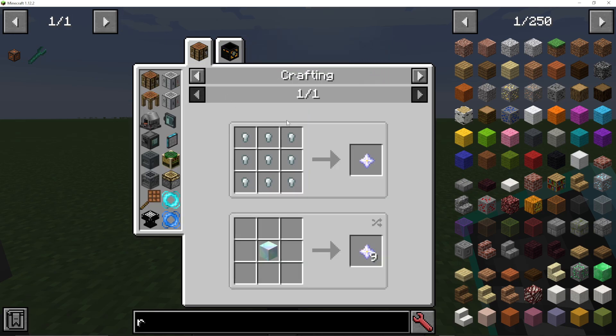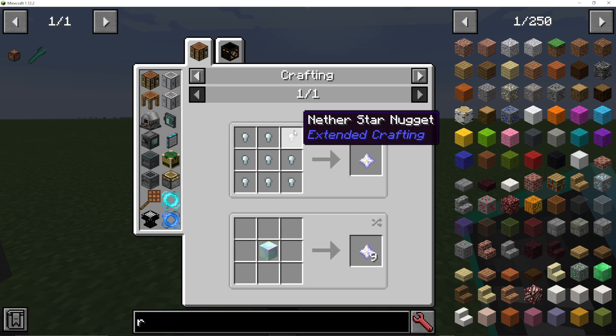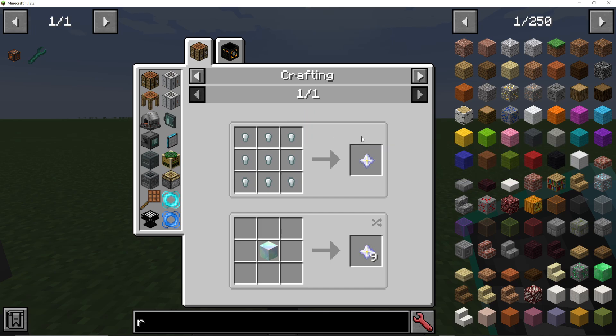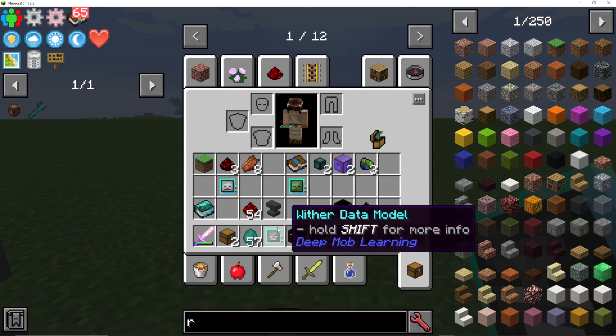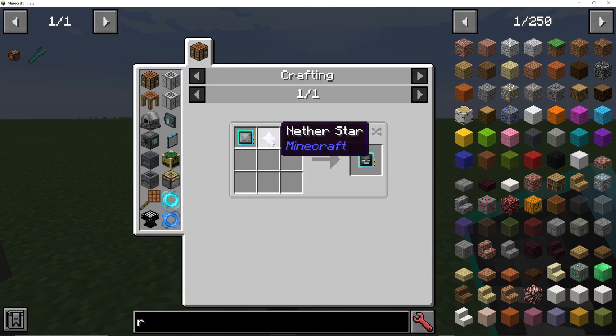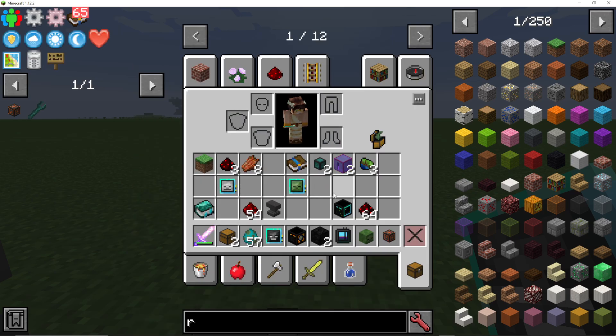If you are in a big modpack, just double check if there's a way to get a Nether Star any other way. Generally though, you are going to have to kill one Wither Boss to get the Wither Data model because you need a Nether Star — or maybe borrow a Nether Star from a friend if you're playing on a server.